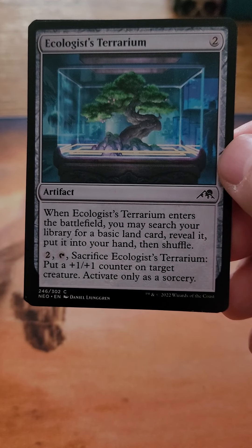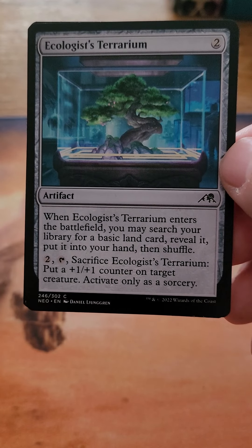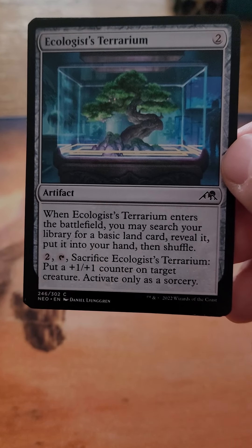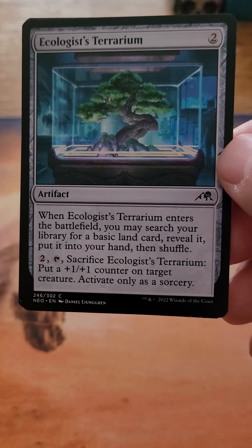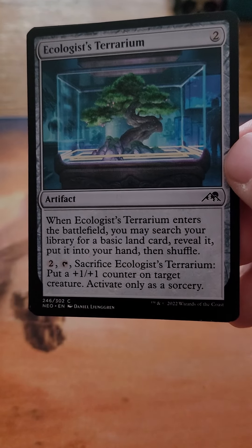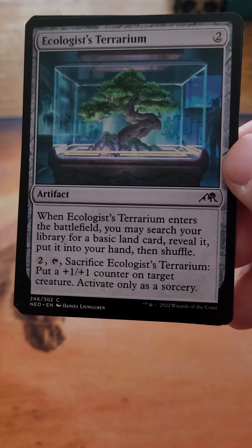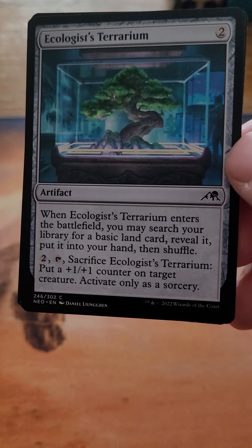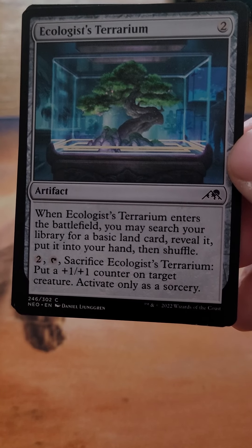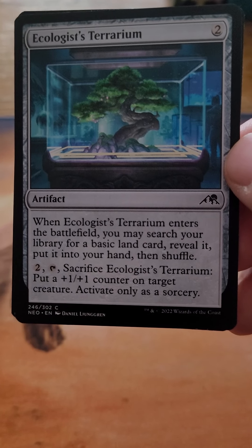The only thing that has been better than this would be from the Strixhaven set — something like Ecological Appreciation or similar — I can't remember the exact name. It also lets you search for a basic land, but it was a three-drop. So this is a two-drop colorless that lets you go search for a basic land card. I really like this one. If they can keep cranking out more of these colorless cards that let you do what other colors do — like drawing cards, removing permanents, but specifically tutor cards that let you get lands — I'm all on board for that.